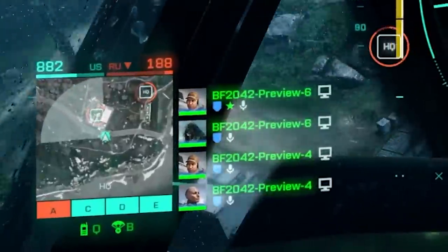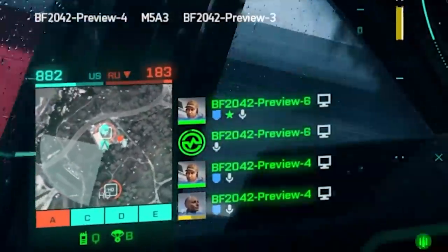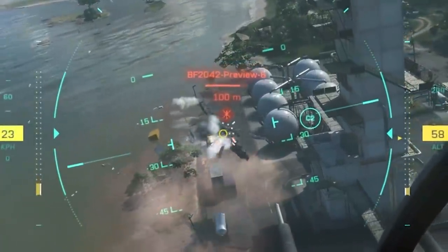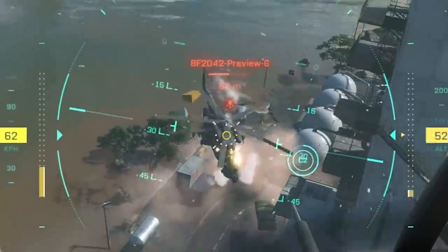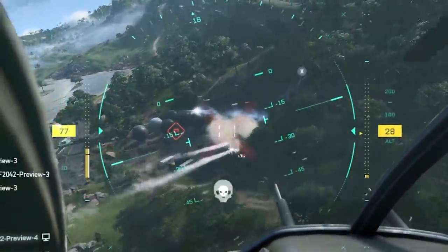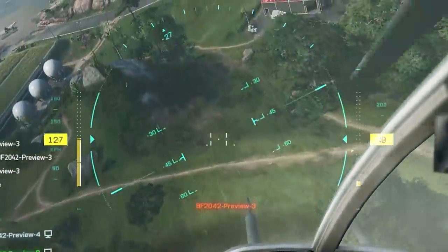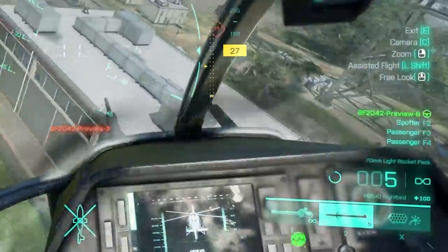Another important thing to note is the minimap — this lets you know where the threat is and where you should be on the battlefield. You'll also notice on the crosshair for the little bird there is a circle of dots, which indicates how long you have before the gun overheats. Furthermore, anytime you are using rockets, whether lock-on or in the Apache, you'll notice a bunch of dots — these are the rockets themselves, and you'll see them going up as you regain those rockets, also reflected in the bottom right HUD.